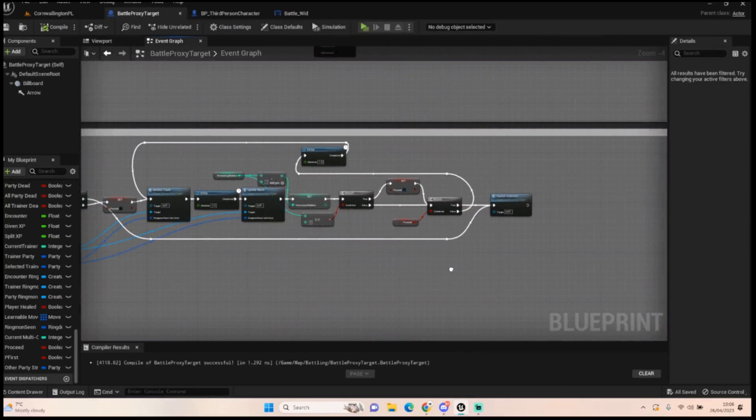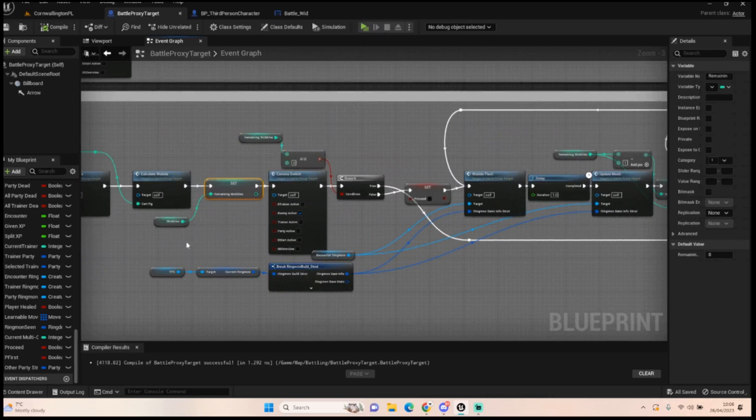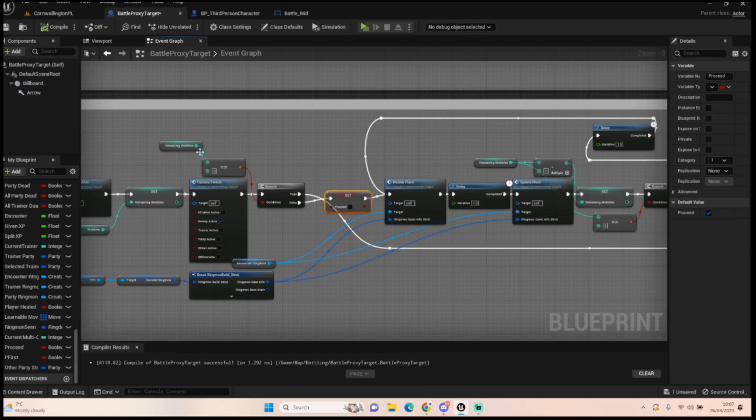We're going to come back over to our capture code and go back through the wobble that I started talking about in the last episode. We got to the end here where we worked out what our remaining wobbles are from our calculate wobble. We're going to check to see if remaining wobbles equals zero — that's because it will equivocate to a miss. It shouldn't really ever be zero unless you're dealing with a safari zone or there's an obvious error in the code.